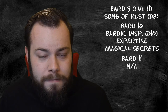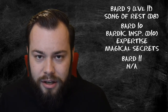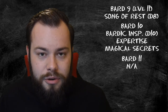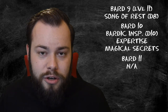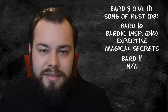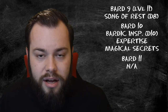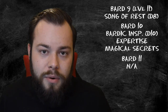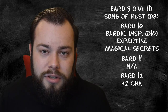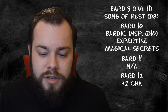At Bard 11 - level 13 overall - we get no features but we get 6th level spells. Mass Suggestion is kind of a must-take, and Otto's Irresistible Dance - I think both are really good for battlefield control and shaping things to how you need them. At Bard 12 - level 14 overall - we get another ASI and I'm going to cap out Charisma, which will help all these new spells stick just a little bit more when we force saves.